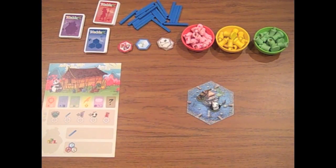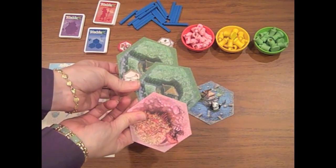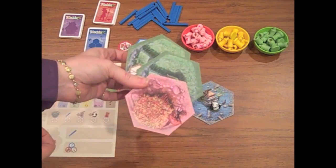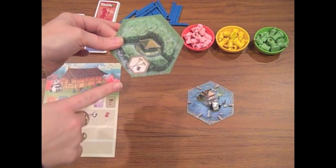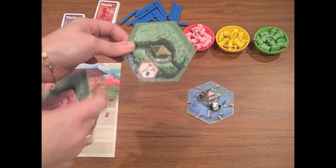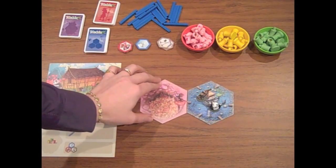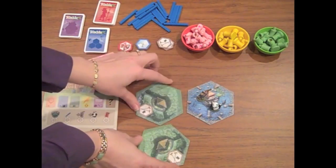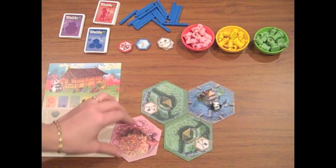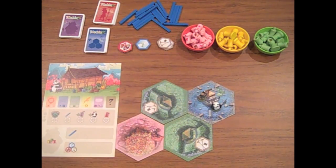The first action you can take is drawing more plots. Plots are these hexagon shapes that have bamboo types of different colors. If you choose this action, you draw three and may choose one to keep; the rest go on the bottom of the deck. Some have special symbols, and some do not. If you want to place a pink one, you have to place it next to the starting pond hex, or next to two other hexes that already existed. So you could put your pink one down here because it is next to two other hexes — either next to the pond, or next to two previous land tiles.